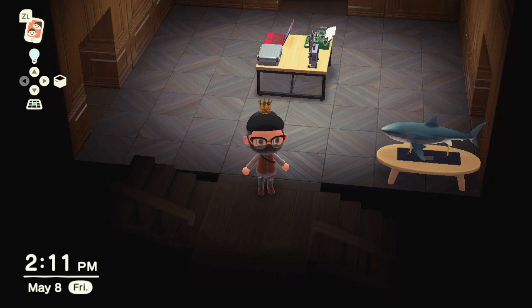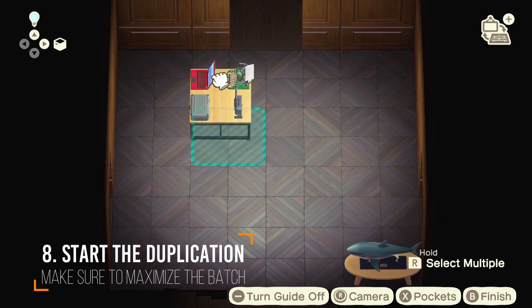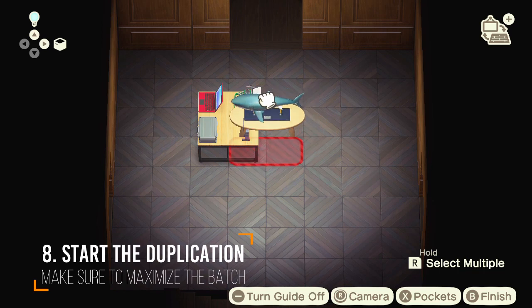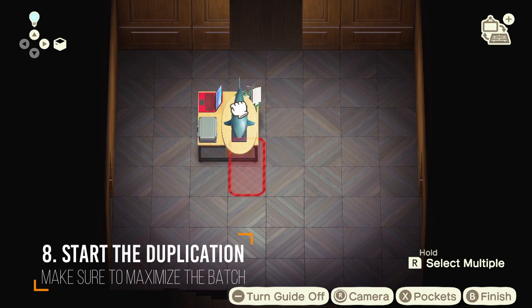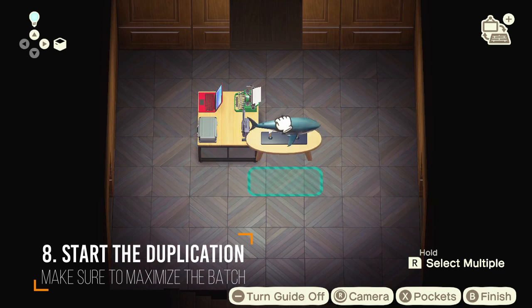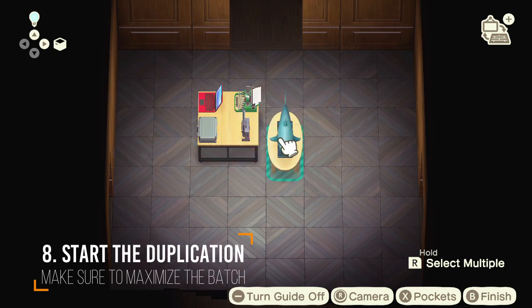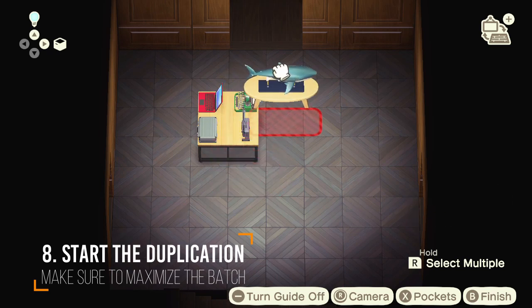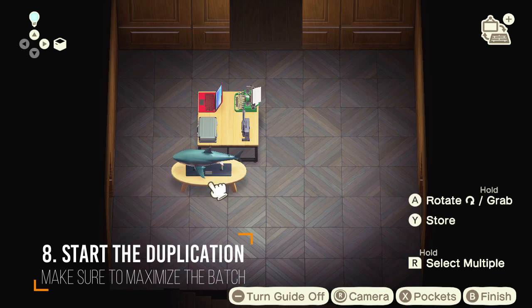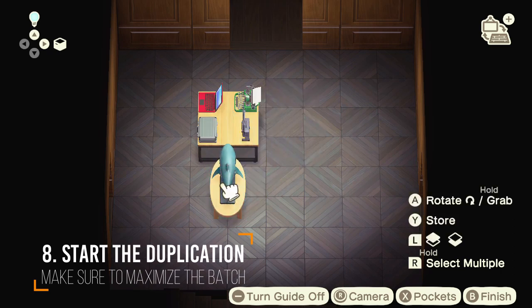We are ready to start the duplication process. First, you need to go to the floor editor by pressing the down arrow on your left joy-con. Grab the table at your chosen tiles and remember that exact placement. Make sure that we already fill all the tiles to do the duplication. Keep doing it until you know that you have done it for all the tiles.